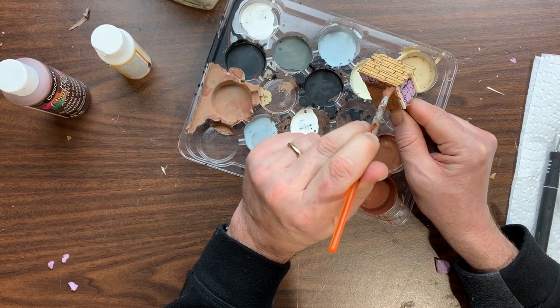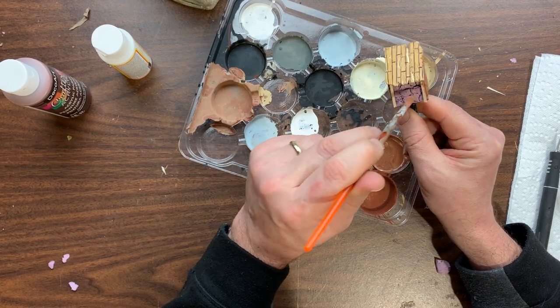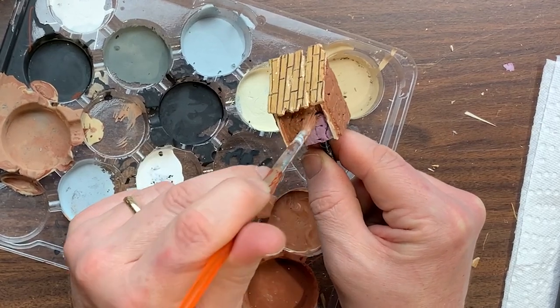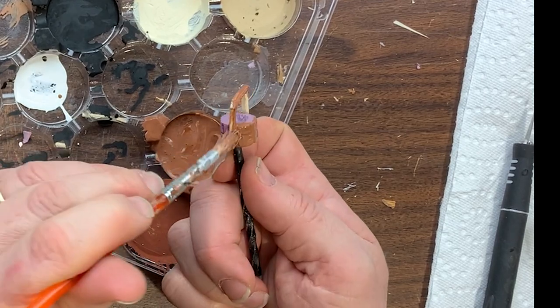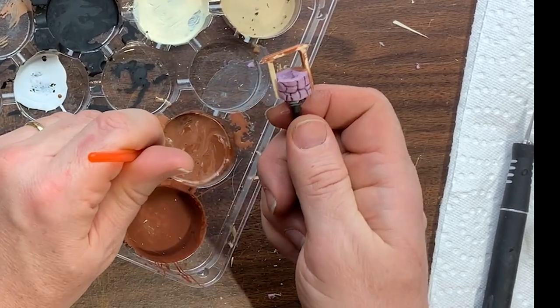To cap off the construction of the well and the building, I took out some matte Mod Podge, mixed it with some dark brown paint, and went ahead and heavily painted that over both of the structures. This would seal the styrofoam and protect it in the upcoming construction steps and lend extra structure to it.